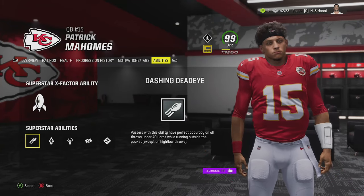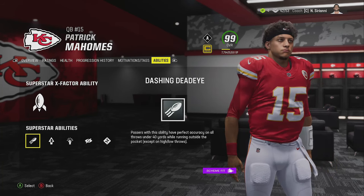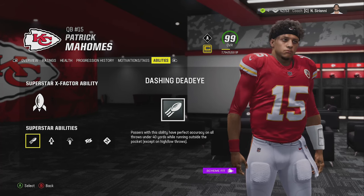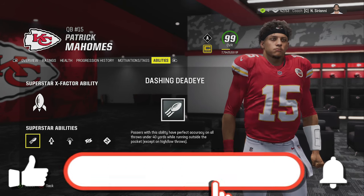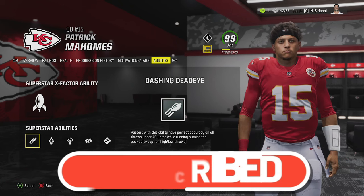Welcome back, money team. This is Mad Money Shot. In today's video, I'm going to show you guys what I think are the best abilities and X-factors to use at just about every single position in Madden 24, whether you play online CFM or MUT. If you want to see more videos like this, please subscribe, hit like, and let me know in the comment section.